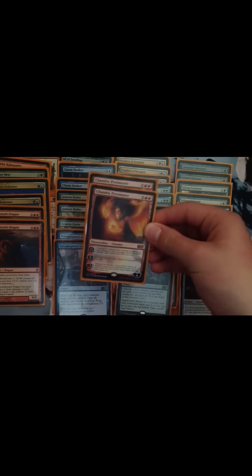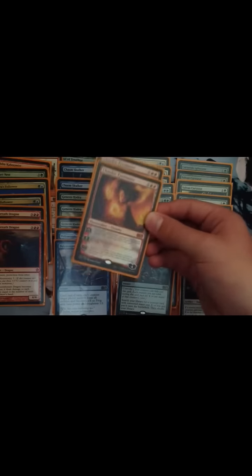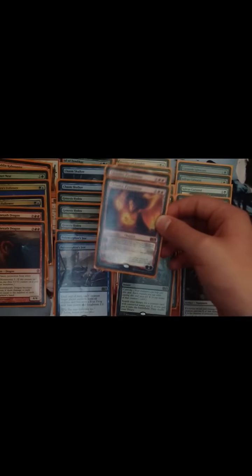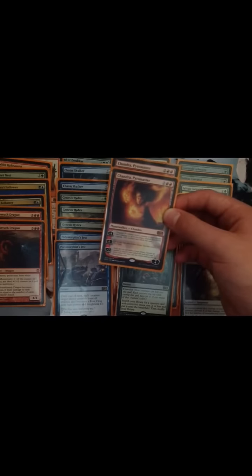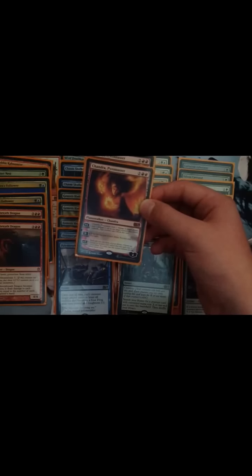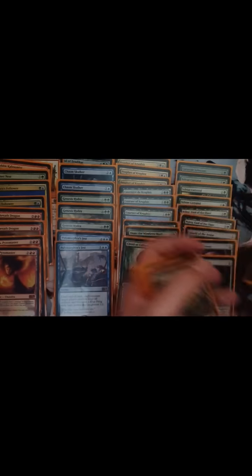Drop Jace, the Living Guildpact — just amazing. His plus one deals one damage to target player and one damage to up to one target creature they control, and that creature can't block this turn. Really good — it can kill off 1/1s. You can Polymorphist's Jest them and then kill something good. His zero — if you draw a land and you've got too much land, you can exile it and then play it. His ultimate exiles the top ten cards, you choose an instant or sorcery, exile that card, and you may copy it three times and cast the copies without paying the mana cost. I only have three instants and sorceries so there's less point, but I would like to get three of him.